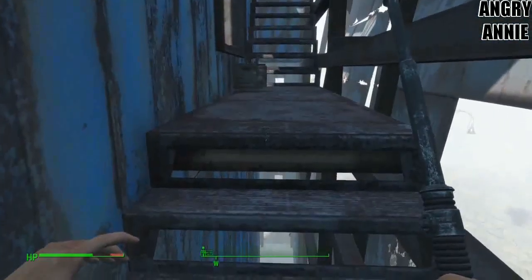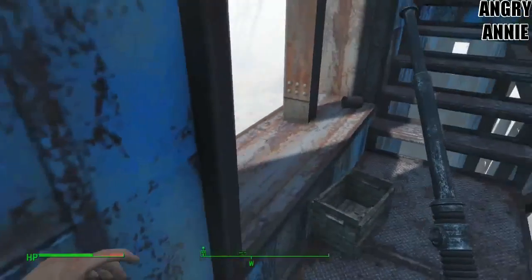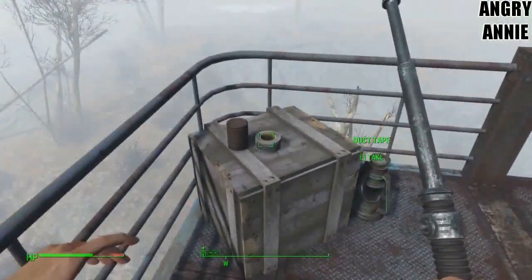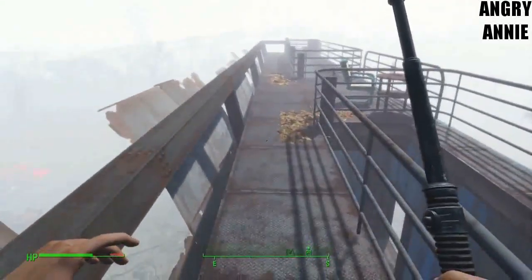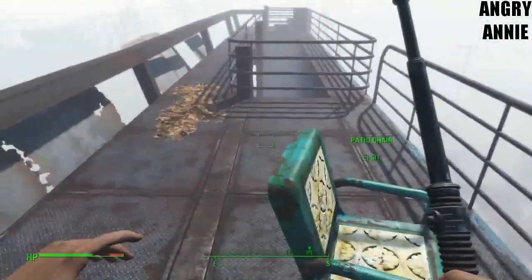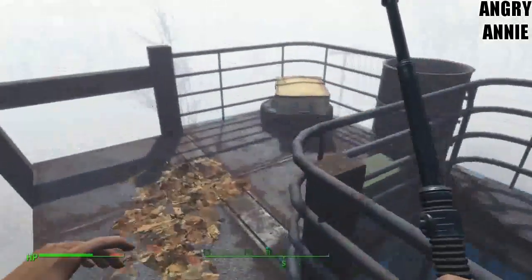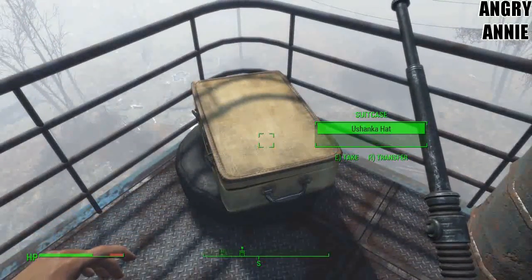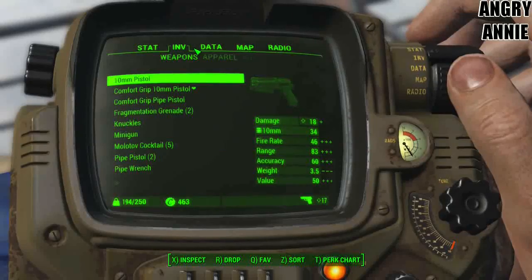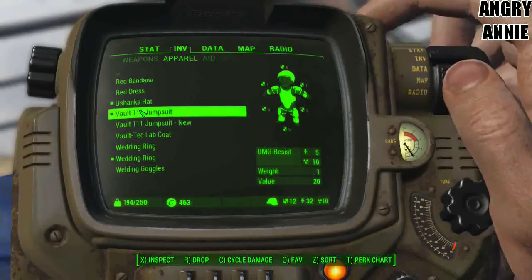I want one of these — a telescoping security baton. Kinda neat. Fun thing about Bethesda games: ADD works in your favor, so I am set up in spades. Billboard — Nuka Cherry, try it today. Now showing...